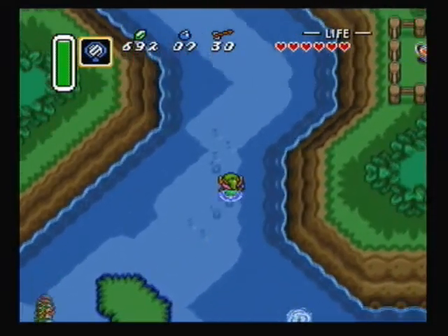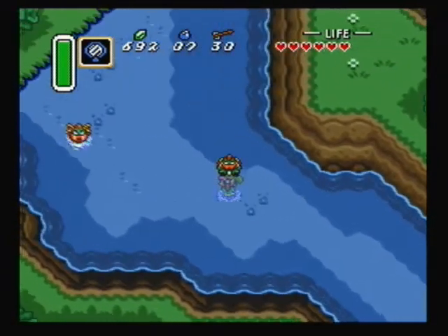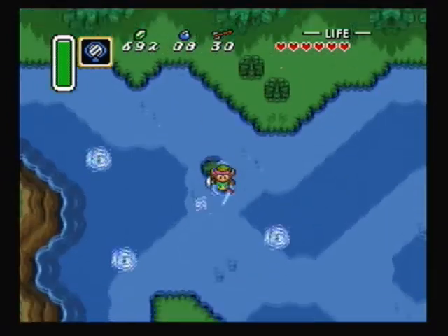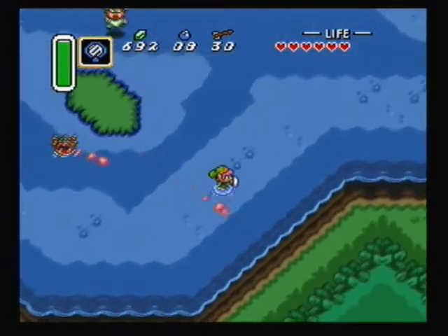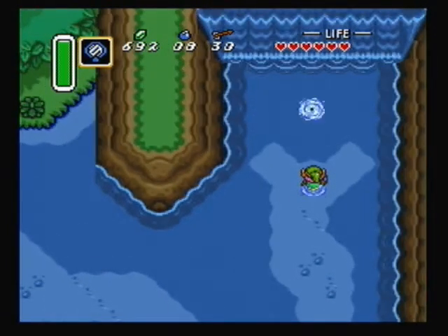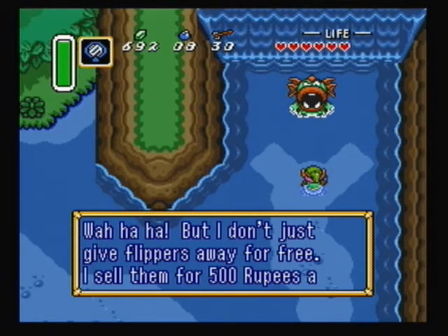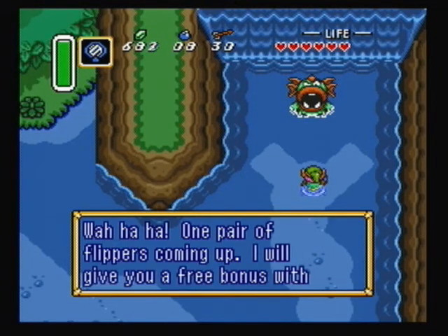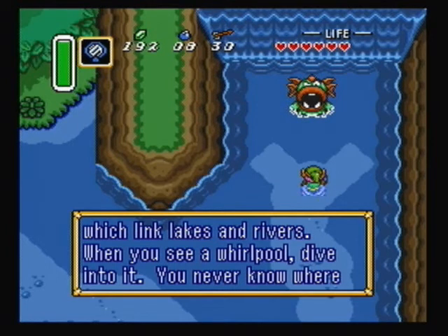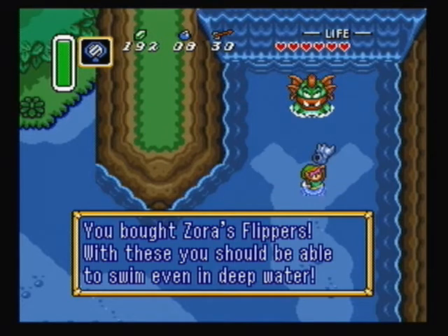We're now at Zora's Domain — Zora's Waterfall, whatever you want to call it. We're here to buy flippers, which will cost 500 rupees. I bet the Zora Master doesn't get much business with all their people attacking us — we're probably their very first customer ever. The Zora says: "Wah ha ha! I sell flippers for 500 rubies a pair. One pair of flippers coming up! I'll let you use the magic waterways of the Seafolk which link lakes and rivers. When you see a whirlpool, dive into it." You bought Zora's Flippers — with these you can swim even in deep water.